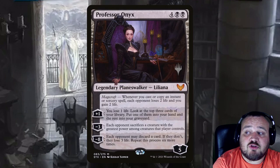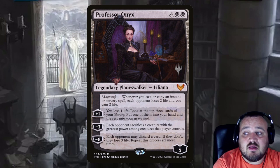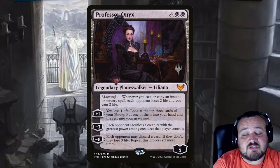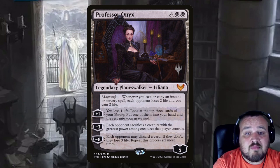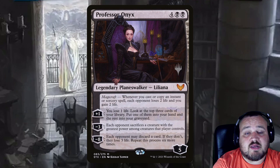Professor Onyx is 4 and 2 black — a Liliana Planeswalker that comes in with 5 loyalty counters and also has Magecraft: whenever you cast or copy an instant or sorcery, all opponents lose 2 life and you gain 2 life. Her +1 has you lose 1 life and look at the top three cards of your library, putting one into your hand and the rest in the graveyard. Minus 3: each opponent sacrifices a creature with the greatest power among creatures they control. Minus 8: each opponent may discard a card; if they don't, they lose 3 life — and you repeat this process six more times.